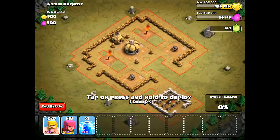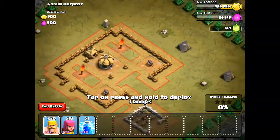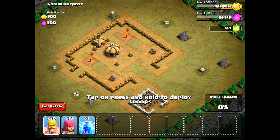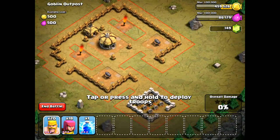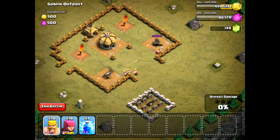They've got two cannons this time, so we're dealing with two defenses. What we're going to do is set five barbarians next to both of these cannons so they can take them both out. We'll go ahead and drop five right there, five on this side, and they'll go straight after those cannons.